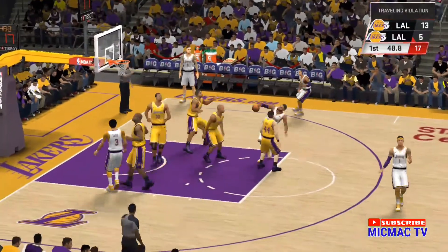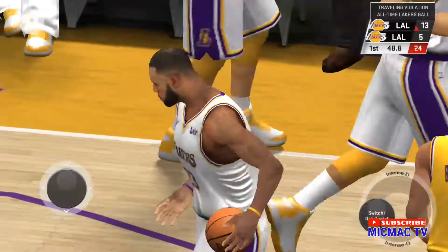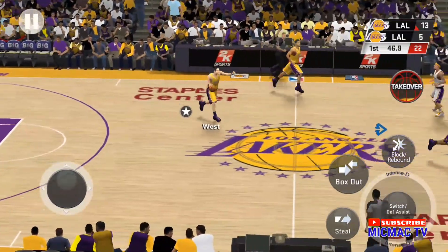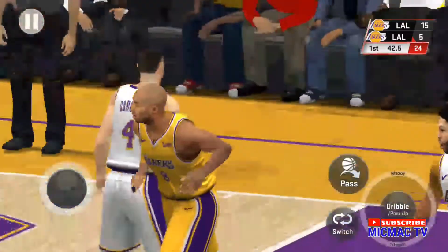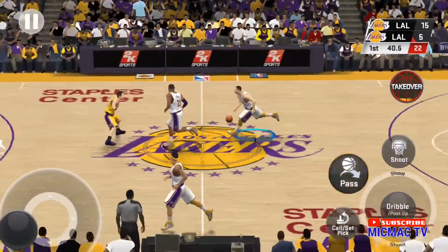LeBron left shot, the 10-footer — and that's going to be too many steps. Gets the whistle on the travel. A bit of a wobbly start for him, seems unable to keep a hold of the ball. The Lakers making a change here. Bryant. That falls — nice feed from Jerry West. They're allowing a sky-high field goal percentage.